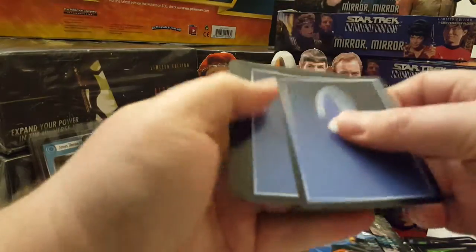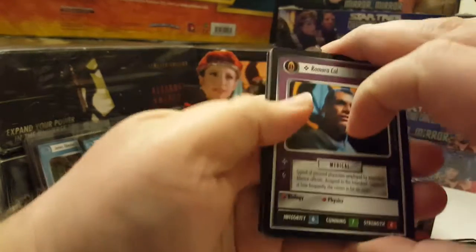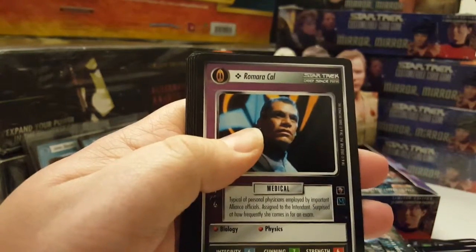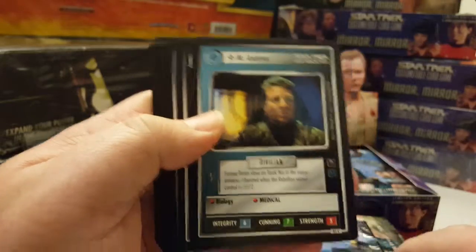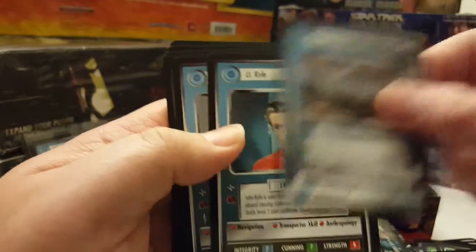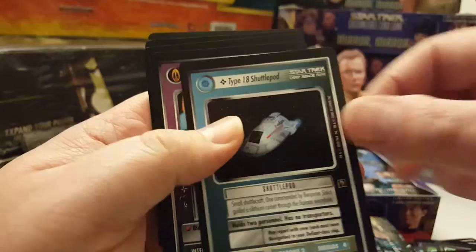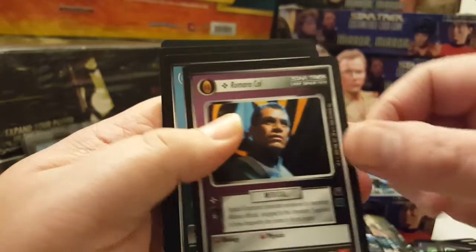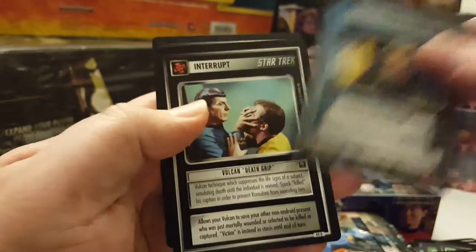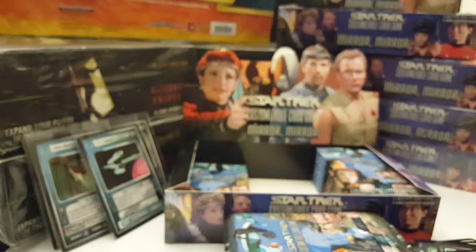I'm being a little quiet because my two daughters and my wife are sleeping, so I don't want to wake them up. Eighth pack starts off with Romara Kyle, Mr. Andrews, Vulcan Deathgrip, Terran Outpost, Lieutenant Kyle, Ensign Gaffney, Type 18 Shuttlepod, another Romara Kyle, Mr. Andrews, Vulcan Deathgrip, and the rare is Dr. Farallon — just a regular rare.